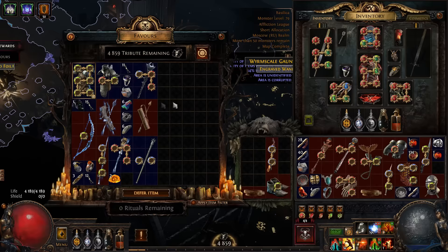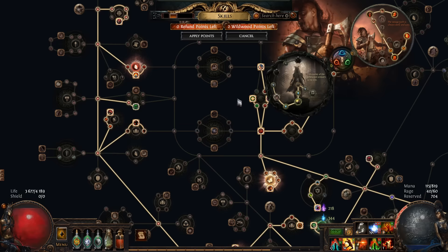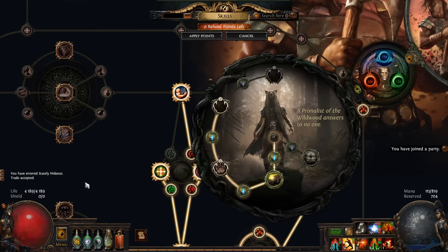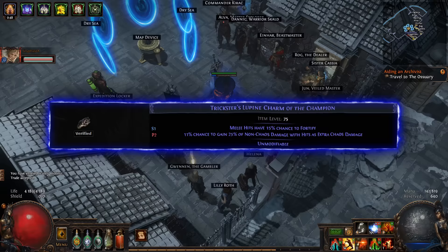Now we can finally buy fresh Feral's Fur. Finally finished the second quest, still have no clue where I can find this stronghold, and I really don't want to use TFT. Just found out about this new charm that gives us a free banner — flat crit, free fortify, and maximum rage looks cool too.